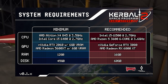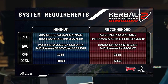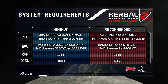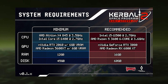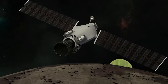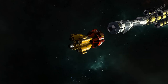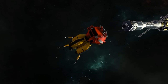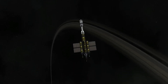Now, let's talk about what these system requirements mean. If your computer meets the minimum requirements, you'll be able to run Kerbal Space Program 2, but you may experience some performance issues. The game may not run as smoothly as you'd like, and you may have to turn down some of the graphics settings to get the best performance. If your computer meets the recommended system requirements, you should be able to run Kerbal Space Program 2 with no issues, and you'll be able to enjoy the game at its best graphics settings without worrying about performance.